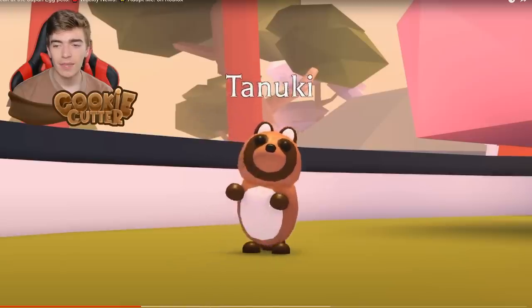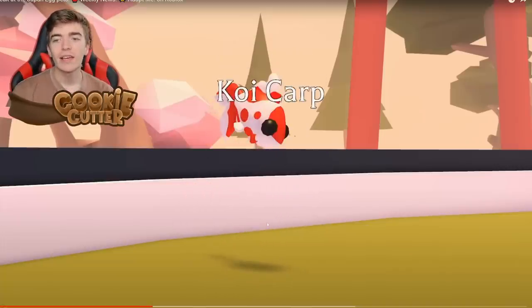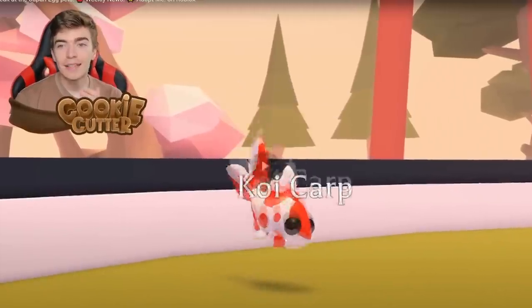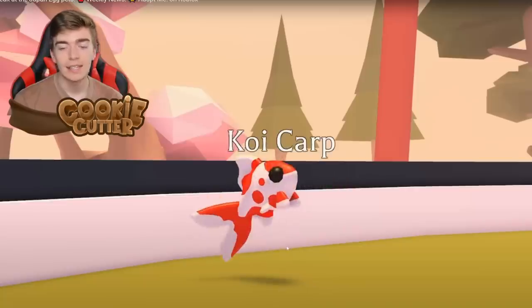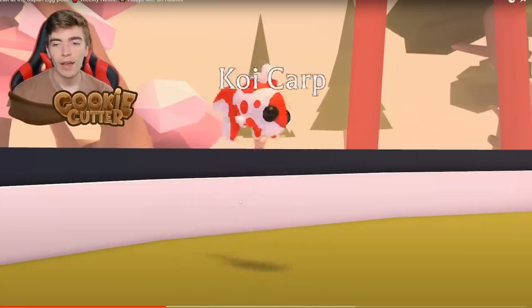The Tanuki does a little backflip and then sits down — really awesome. Coming in at number four is a Koi Carp, a type of fish definitely associated with Japan. In Japanese culture, a Koi Carp would travel up a waterfall and turn into a dragon — that's where dragons typically originate from. It has a classic red and white color combo and is a pretty expensive fish in real life. It just jumps around and flops, and it represents Japan well.